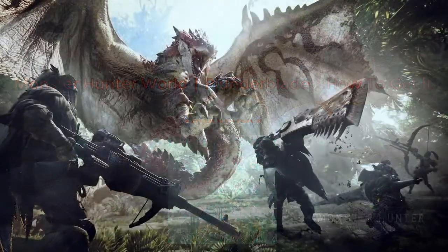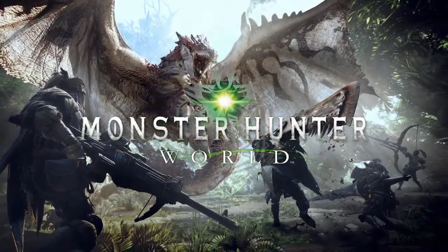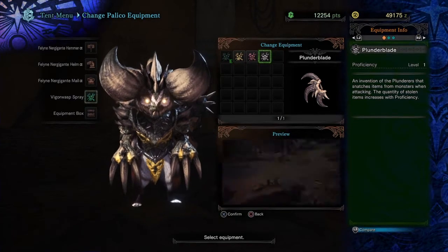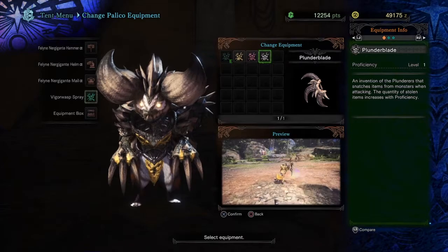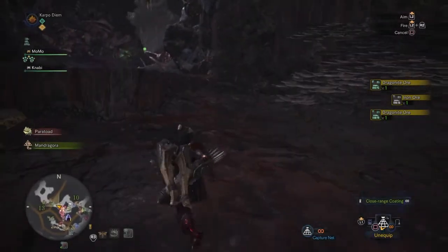Hey, what's up everybody, it's your boy Carpo here with another Monster Hunter World video. Today we're going to be showing you how you can get your hands on the plunder blade — by far one of the best equipment for farming in Monster Hunter World. In order to get these, you want to head on to the Rotten Vale.